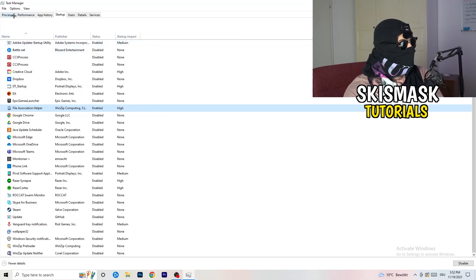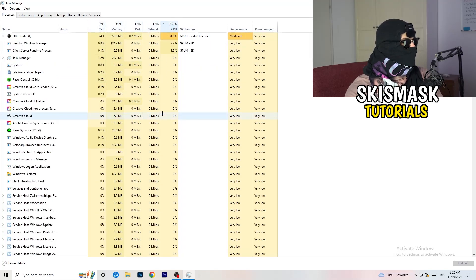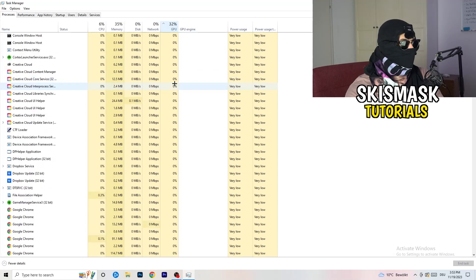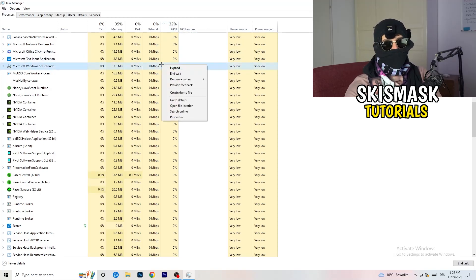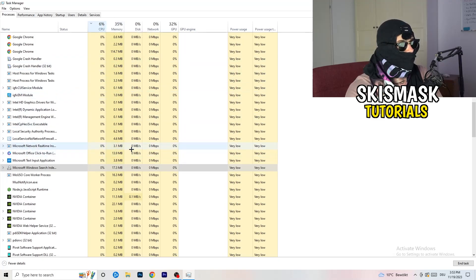Next, click on the Processes tab. You'll see applications and background processes listed with CPU and GPU usage columns. Click on GPU first to sort by GPU usage. End every process that's consuming too much GPU that isn't related to Windows — right-click it and select 'End Task.' Then click on CPU and do the same: find processes with too much CPU usage, right-click, and end the task. Once finished, close Task Manager.